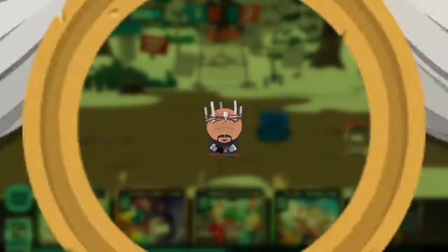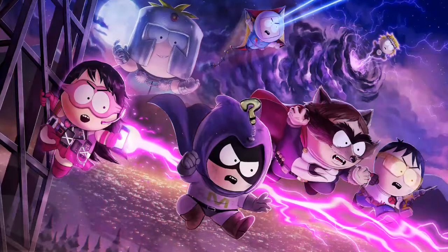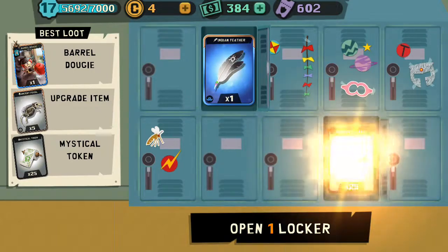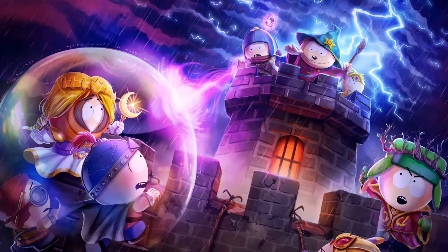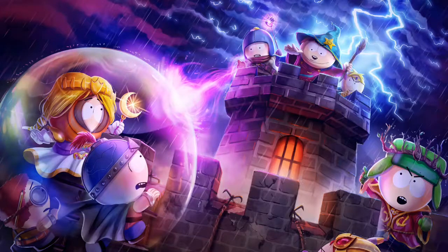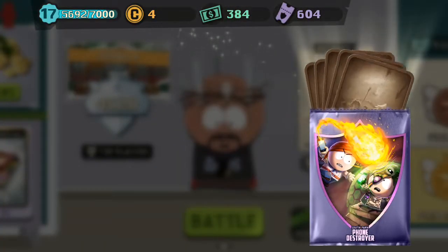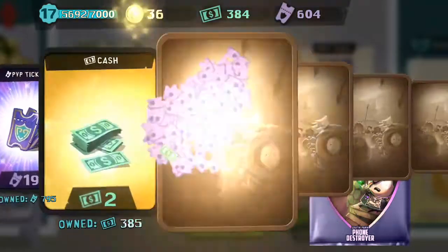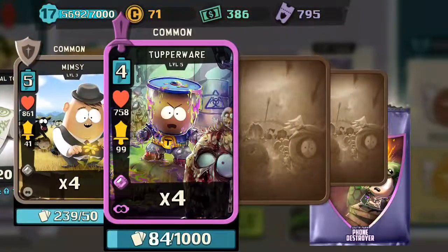That is a perfect example of why I used that deck, and it got me to my next arena. 25 tokens — I'll get my PvP pack and it should finish the event for me. 4,600 rank, Arena 9. Mimsy Tupperware.